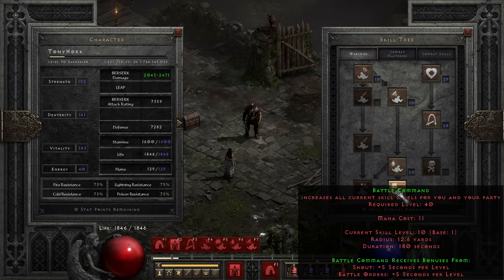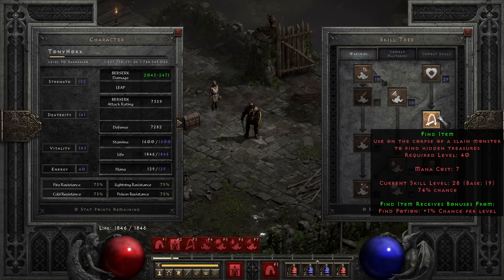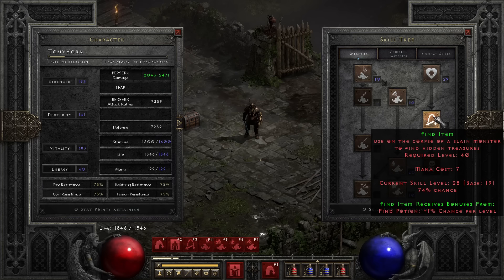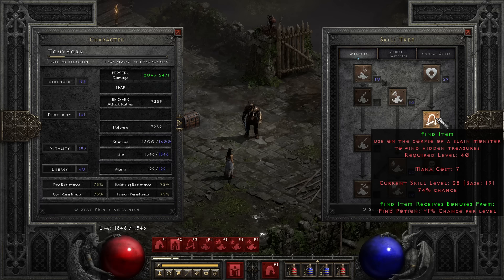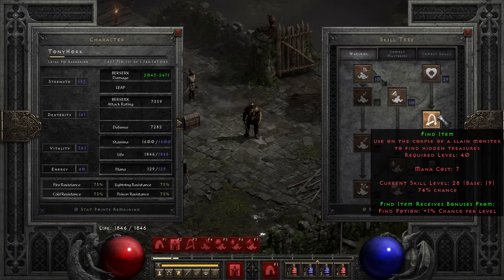War Cries — now the important skill tree. 20 points in Battle Orders. One point in each of those prerequisites. One point in Battle Command. And you have Find Potion and Find Item. You will probably never ever use Find Potion, but it's a synergy to Find Item. Be careful when you spec into this — at the beginning, the synergy bonus from Find Potion gives you actually more chance for the Find Item effect than if you would max Find Item right away. So maxing Find Item first and then the synergy would be wrong.